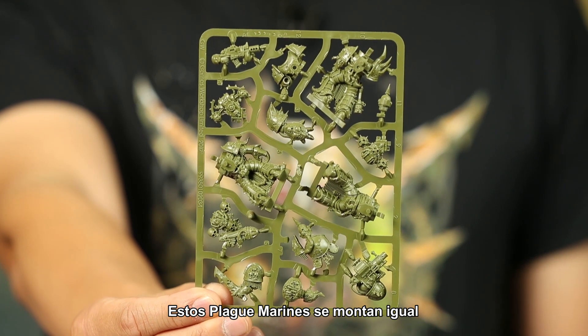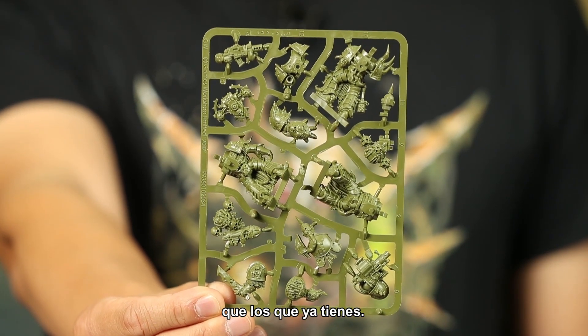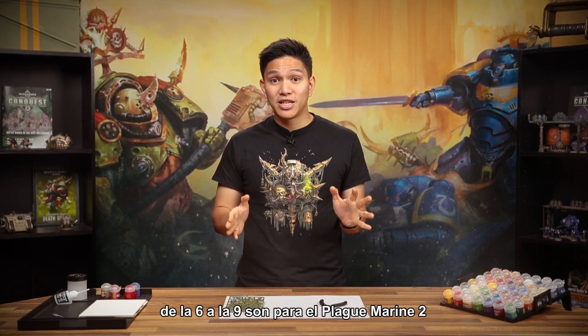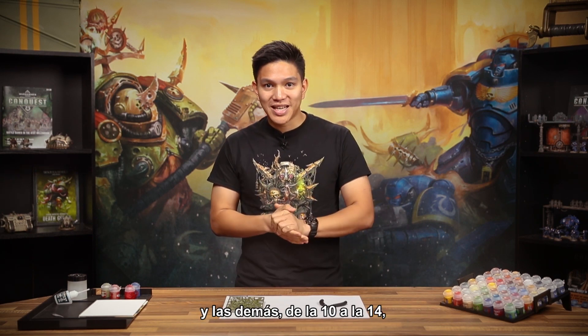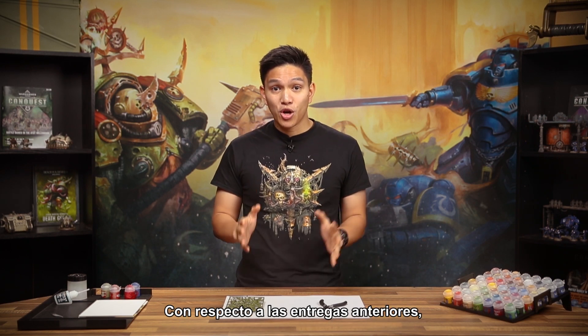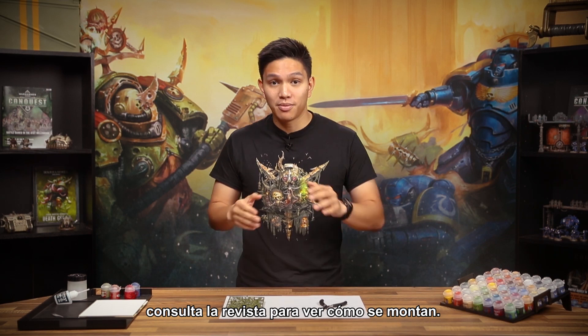These Plague Marines are built in the same way as the ones you already have. Parts 1 to 5 make up the Plague Champion, 6 to 9 are used for Plague Marine 2, and the remaining parts 10 to 14 construct Plague Marine 1. As with the previous issues, refer to the magazine to see how you put them together.